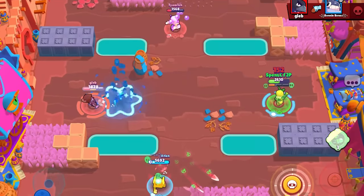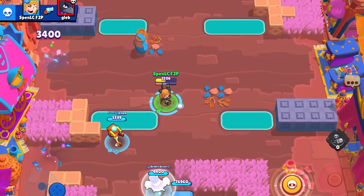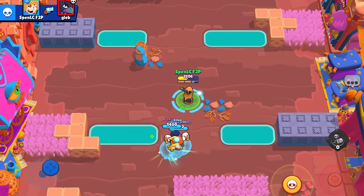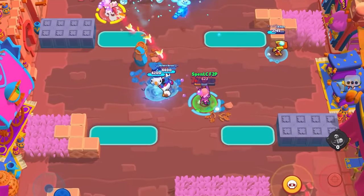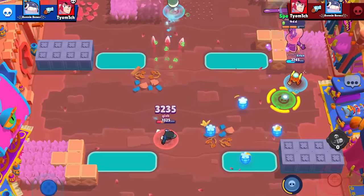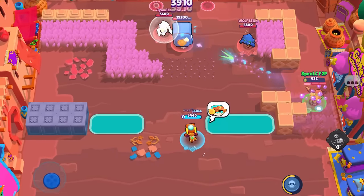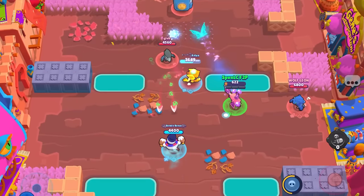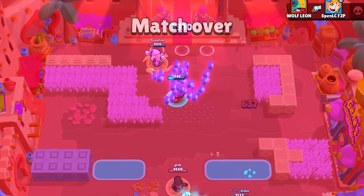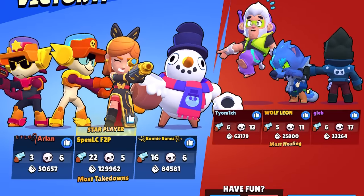Our draft was absolutely terrible but I know I've got a good matchup against Colt and Crow — they drafted just as badly, so it's about how I adapt in game. The match went pretty plain sailing. I felt anyone could have won with this draft mainly because it only takes two taps to kill the entire team except Leon — but Leon is terrible in Heist. The throw was pretty hard but I just focused on the safe: chip it down, use gadgets to confirm kills. We absolutely carried, though the opponents were so bad that the draft didn't even really matter.